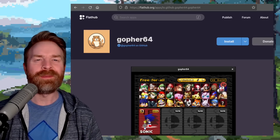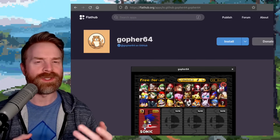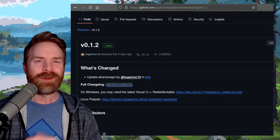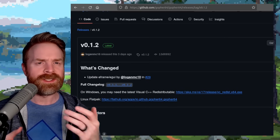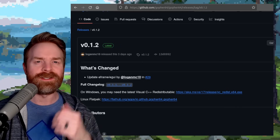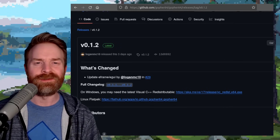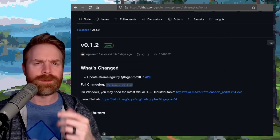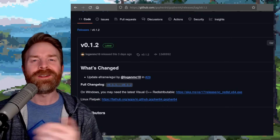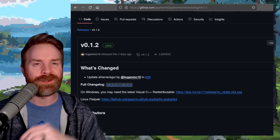We'll kick things off talking about N64 emulation with Gopher 64, which just got a brand new update. At the time of filming, version 0.1.2 is the latest. This one is simple and straightforward — they've added support for resizable windows as well as some bug fixes. Gopher 64 is still pretty early in development, written in Rust, and being developed by the same person behind Simple 64. It's 100% free and open source, and I'll drop a link in the description below.